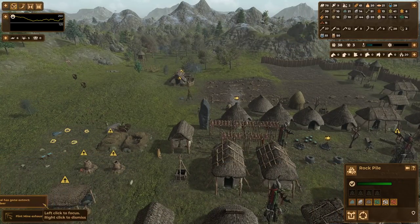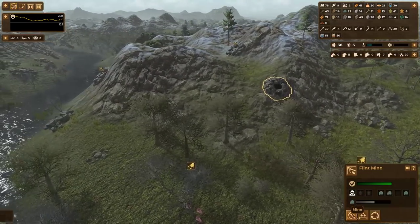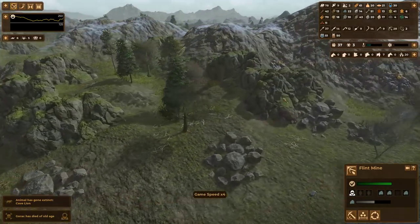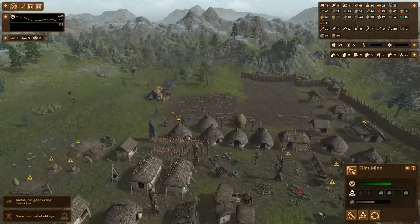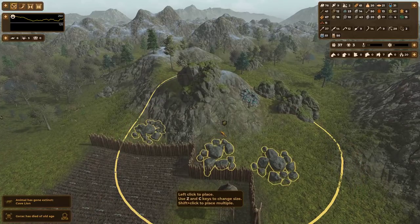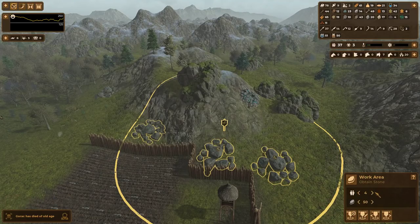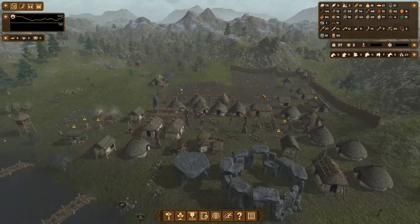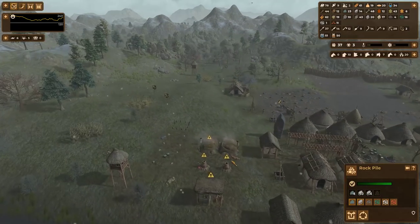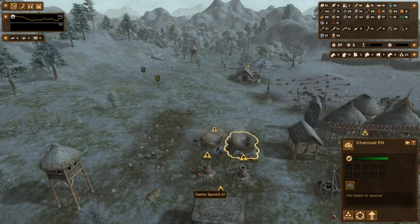A bunch of animals, as you can see on the left, just got extincted. At this point, any flint mines I currently have people working at I can get rid of — I'm not going to use flint for really anything anymore. It's now entirely an obsolete material. I know I'm going to be pushing towards stone soon, so I'm going to queue up 5 people to gather up to 50 stone, because as soon as I unlock masonry we're going to have a really high requirement of stone.